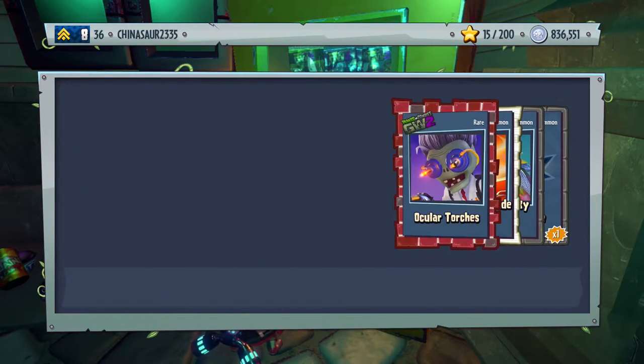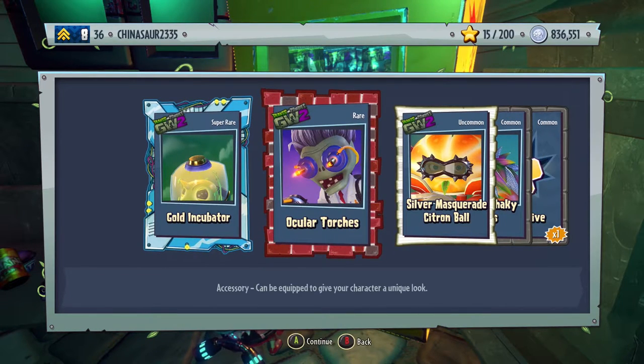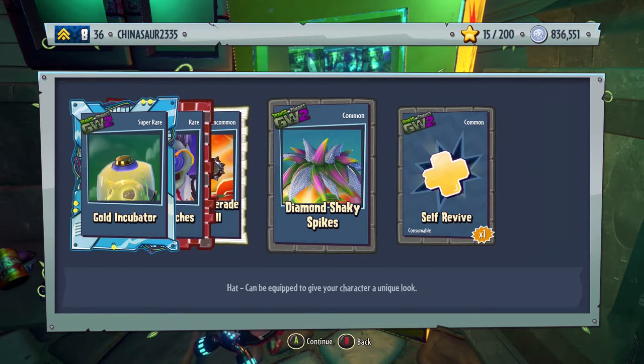Come on, give me a character piece! Gold Incubator — half a Peashooter. Ocular Torches accessory for the Scientist, Diamond Shaky Spikes for Citron, and one self-revive.